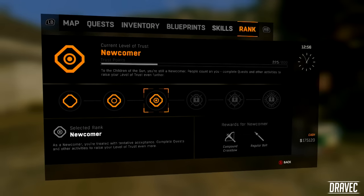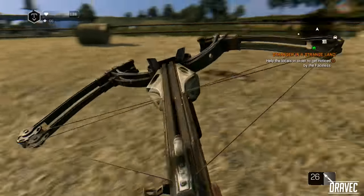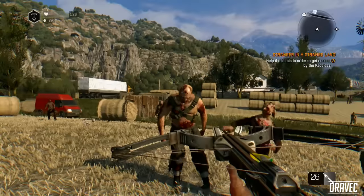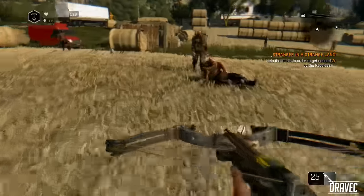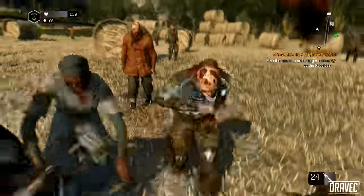There are 6 levels of trust and each of them has a reward. All you have to do is get to the 3rd level, which is the Newcomer level. Once you've reached the 3rd level, you'll meet with one of the Faceless and he will actually give you the crossbow and the regular bolts. You'll also receive a blueprint for the crossbow and the regular bolts, so you'll be able to craft more.